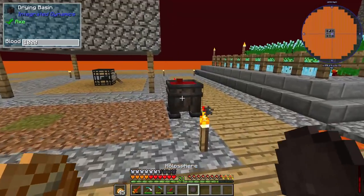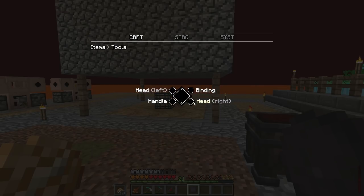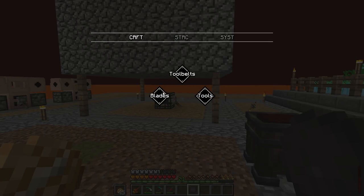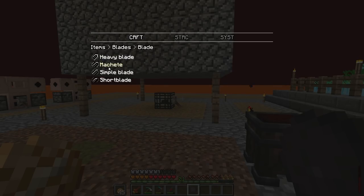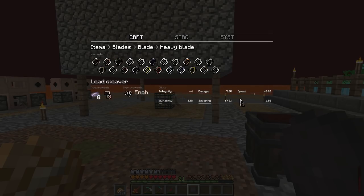Also in the update they added this — it has basically all of the materials and different types of levels that you need for what hammer tier is required. So we can see if we want to make a blade — a heavy blade, machete, simple blade, or short blade — and see what materials we can use and which type of hammer we need.